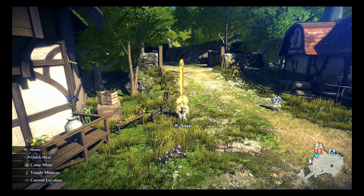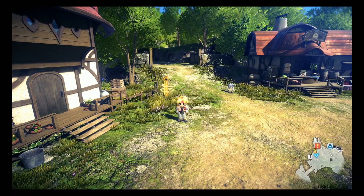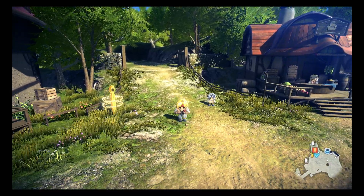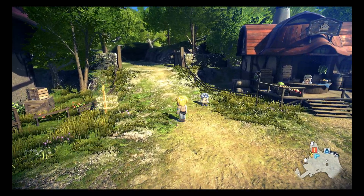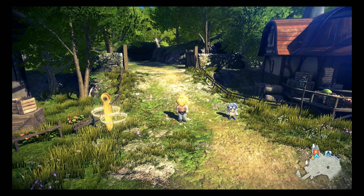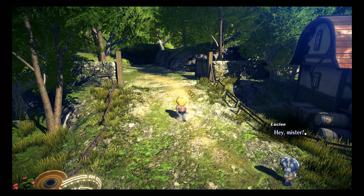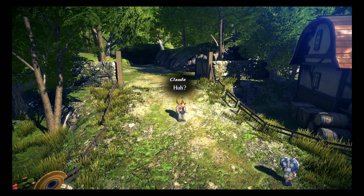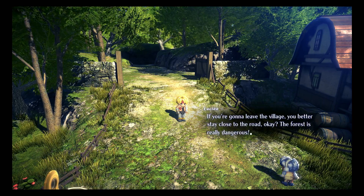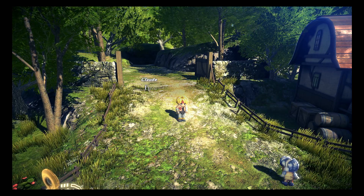Hey, what is going on everybody, Wicked here back with more Star Ocean: The Second Story. Last time we jumped into the game, we met Claude, our main character, and Reina, the other main character you could have picked. I picked Claude. One thing I forgot to mention last time is Claude is actually the son of Ronix and Ilia from the very first Star Ocean. It is a sequel to Star Ocean First Departure, but you don't need to play that game to understand the story — it's like Final Fantasy and Tales of in that aspect, where every game is separate in story but there are some references from other games.